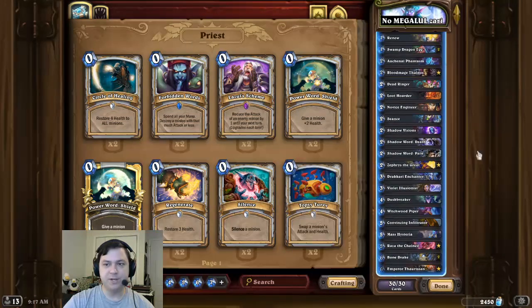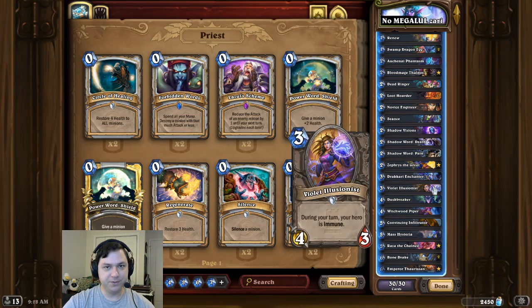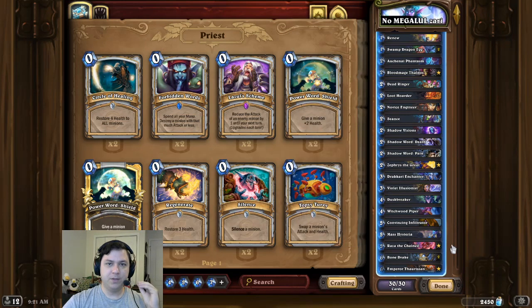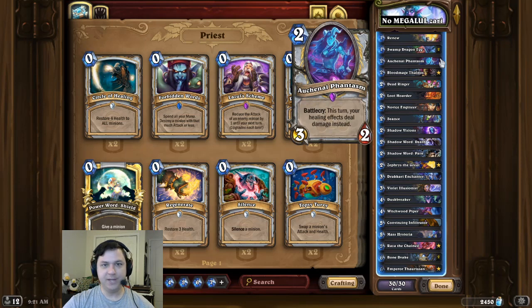Then on the combo turn, after a double Emperor Thaurissan reduction, we're going to play Auchenai Phantasm, Violet Illusionist, and Nozari to OTK the opponent. What's cool about this deck is there's actually a completely different OTK you can perform if you happen to get a random Koldara Drake instead of Nozari. So we set up the zero mana Raza hero power, then we play Auchenai Phantasm, Koldara Drake, and we infinitely hero power the opponent for lethal.